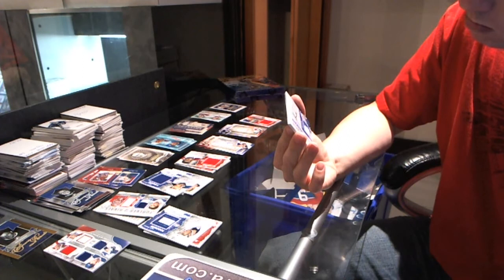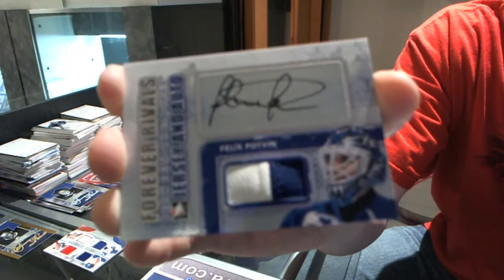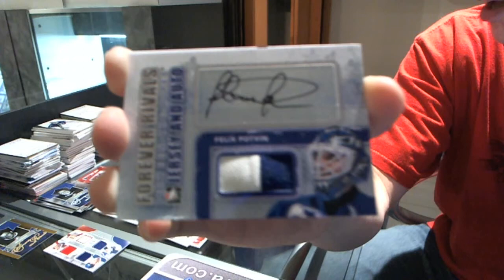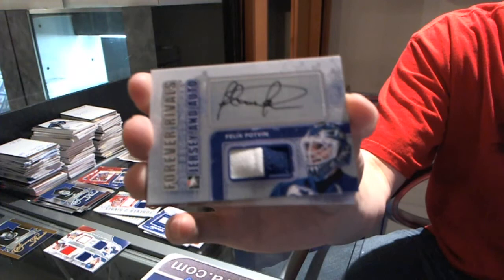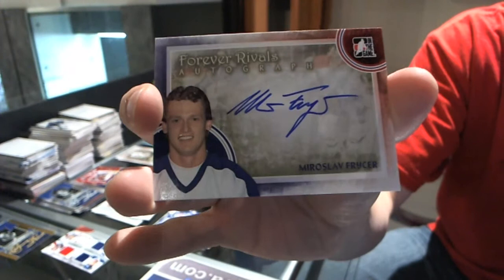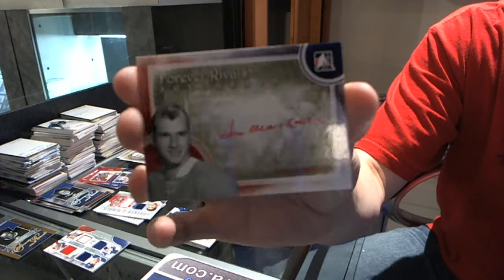We've got a Between the Pipes jersey and Otto — Felix Potvin. It doesn't say if it's a silver or gold version, so I assume there's only one version of them. Between the Pipes jersey Otto — Felix Potvin. We've got an autograph of Miroslav Preacher, an autograph of Rick Vive, and an autograph of Don Marshall.